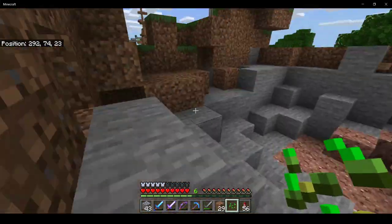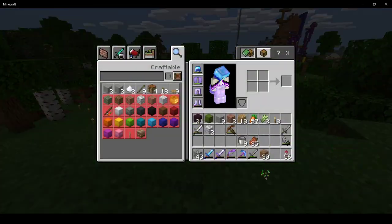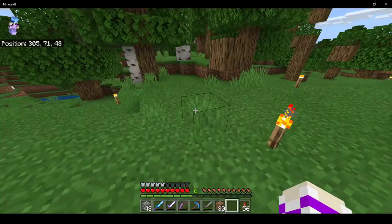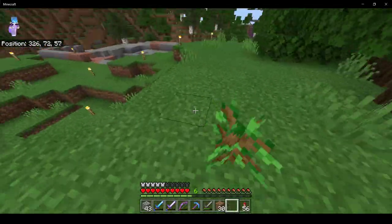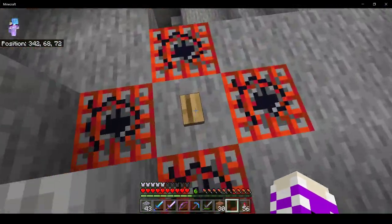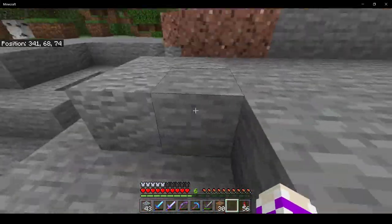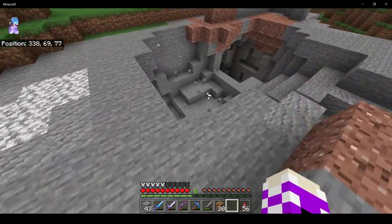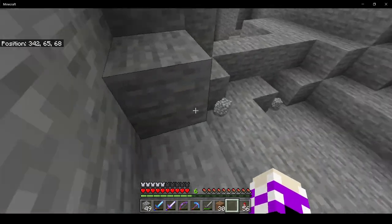But don't worry, I have not forgotten the other pesky hill I wanted to get rid of. I actually had 8 pieces of TNT total, so I've done something I'm not sure will work — I put them in a little trench, in a little hole I dug, and I also put 4 of them in to multiply the explosion.